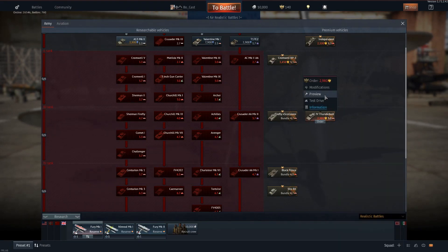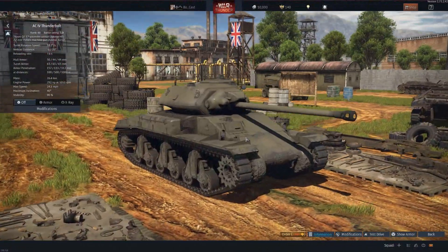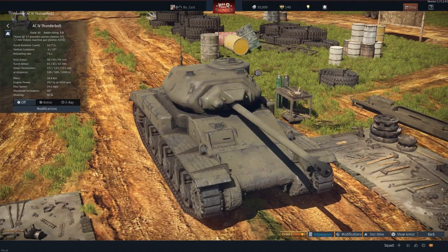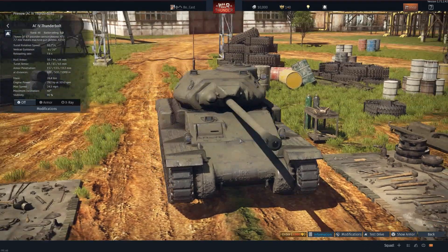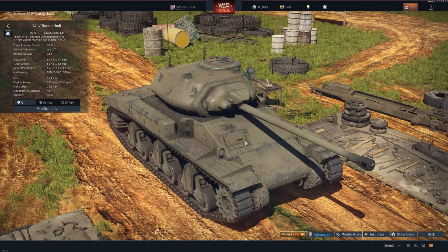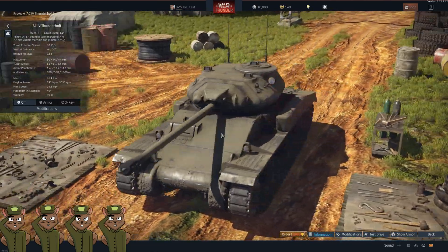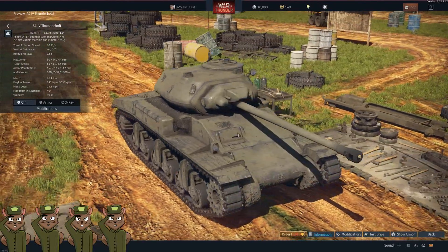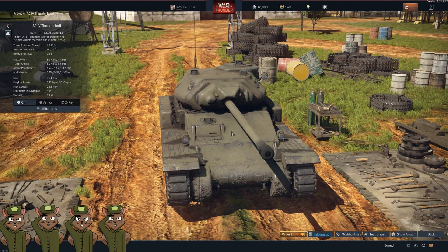After that we have the AC4 Thunderbolt — this is probably Lolly Dragon's first or second most favorite tank in War Thunder. It is very competitive, has very nice sloped front armor, and a 17-pounder gun. It's Australian — much like how the Canadians designed the RAM for their own tank production, the Australians built this. It sells for 2,980 Golden Eagles and I would give it a squirrel rating of four — very close to five but a four in my mind.